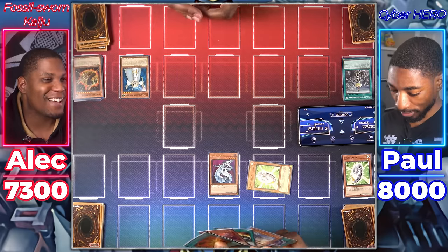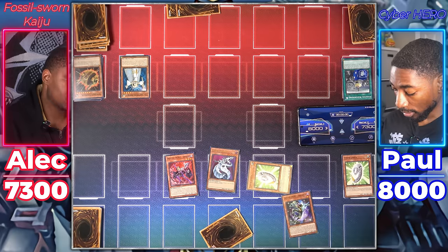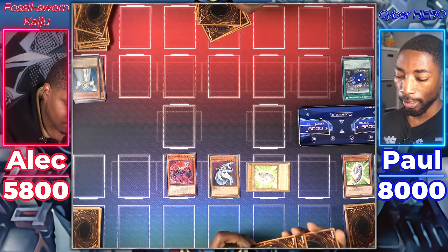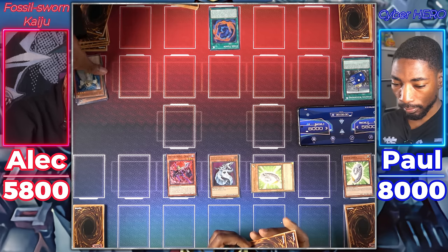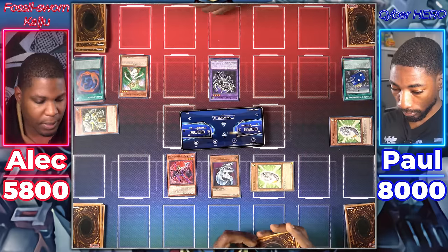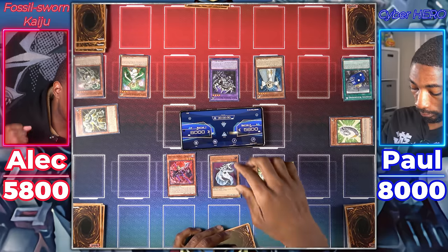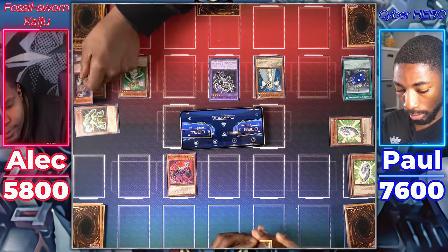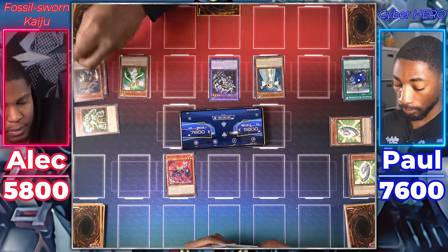Draw. Normal Summon Destiny Hero Denier. When it's Normal Summoned, I can take a Destiny Hero monster from my deck or grave or that's banished and put it on top of my deck — Destiny Hero Dreamer. Cyber Dragon is going to attack Lyla. Then we're going to attack you directly for 1,100. Draw for turn. So I activate Fossil Fusion — I'm going to use my Weathering Soldier and your Cyber Larva to summon Fossil Dragon Skullgar. Lumina, Lightsworn Summoner — I activate Lumina's effect, discard Felis targeting the Lyla in my grave. Skullgar attack Cyber Dragon. Lyla attacks the Cyber Larva. End phase, Lyla mills three cards.